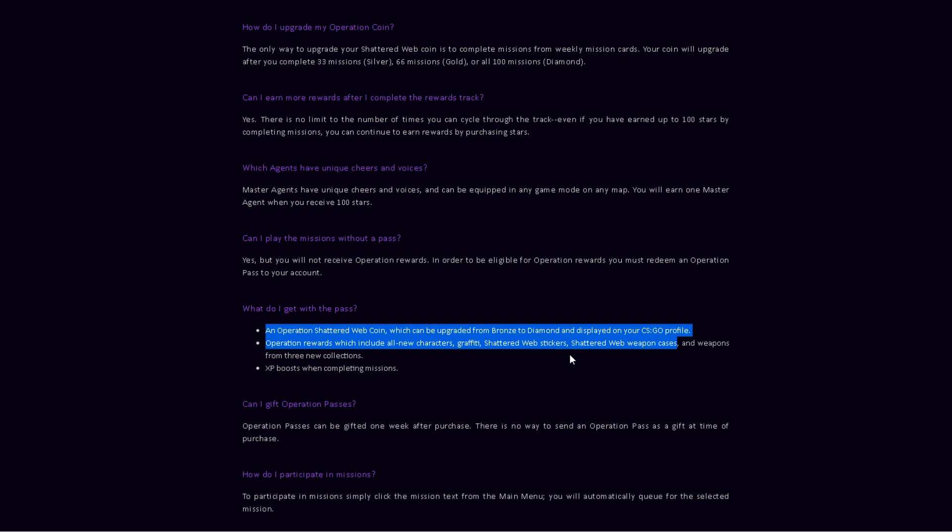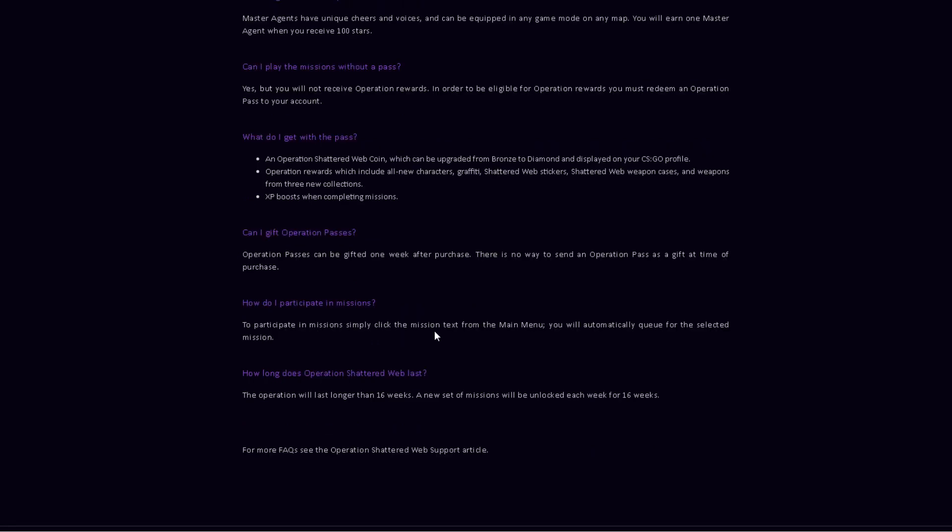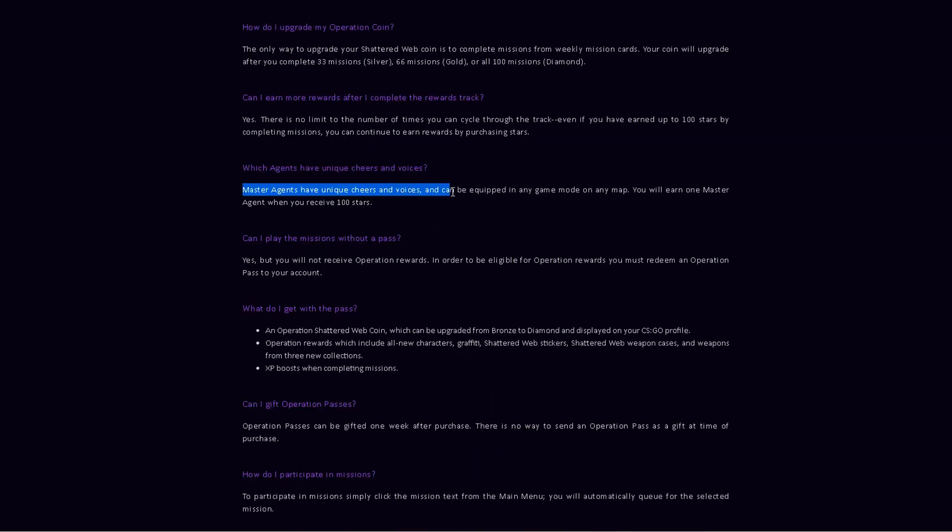You can play missions without a pass, but you will not receive operation rewards. To be eligible you must redeem an operation pass. With the pass you get the Shattered Web coin, operation rewards including characters, graffiti, stickers, weapon cases, weapons from new collections, and XP boosts. Operation passes can be gifted one week after purchase — you cannot gift them at the time of purchase.